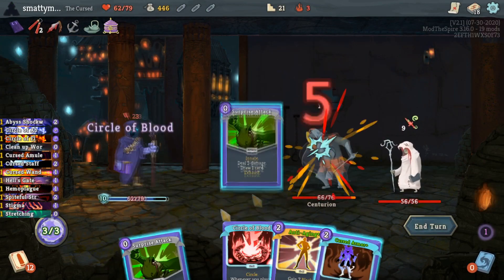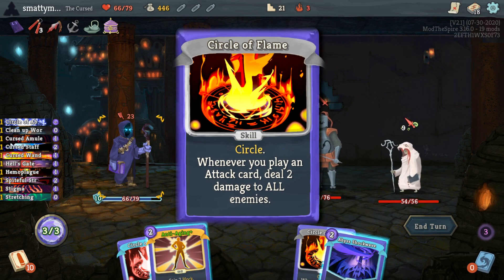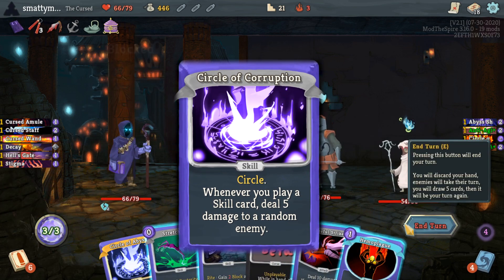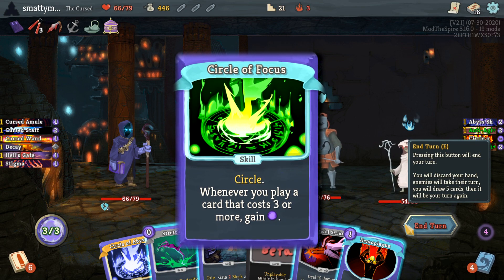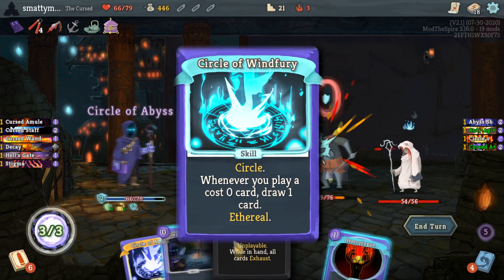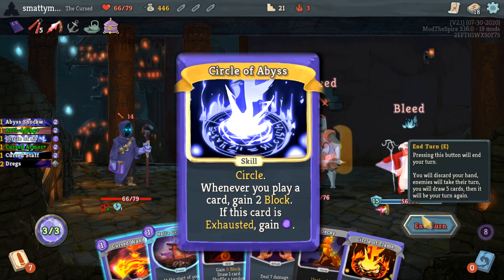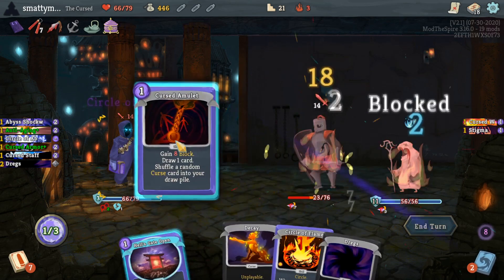Circles are unplayable cards that have an effect while they're in your hand. There are 7 circles in total - the simple ones are Circle of Flame that deals 2 damage to all enemies whenever you play an attack, and Circle of Corruption that deals 5 damage to all enemies whenever you play a skill. There are some more advanced ones that you can use to play around with your energy, like Circle of Focus which will give you an extra energy every time you play a card that costs 3 (when upgraded, 2), and Circle of Windfury which will draw you a card whenever you play a 0-cost card. The one rare circle is Circle of Abyss, which will give you 2 block every single time a card is played, and if the circle itself is exhausted - which you can very easily do with a lot of the Right cards - you'll gain an extra energy.